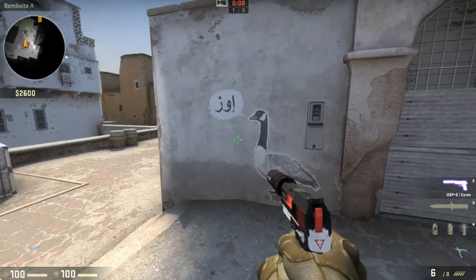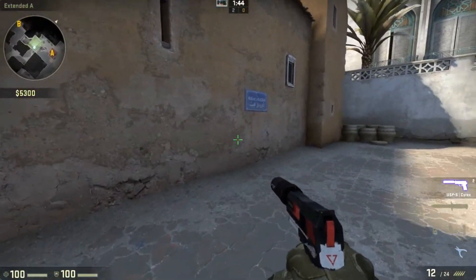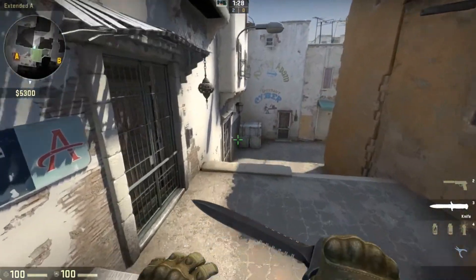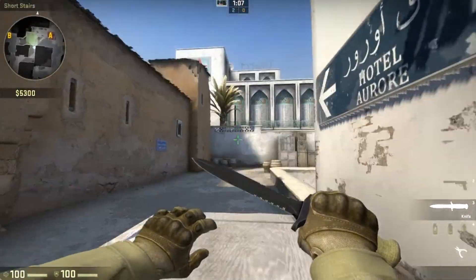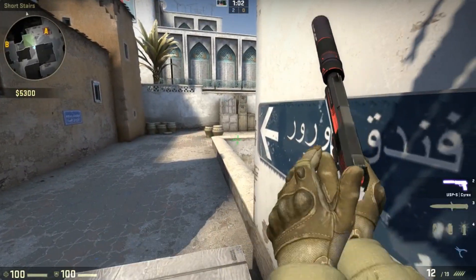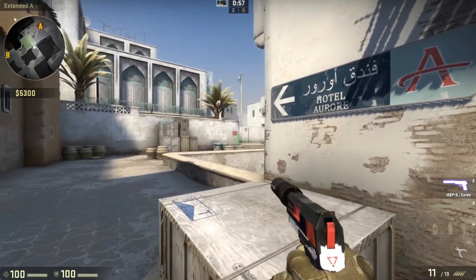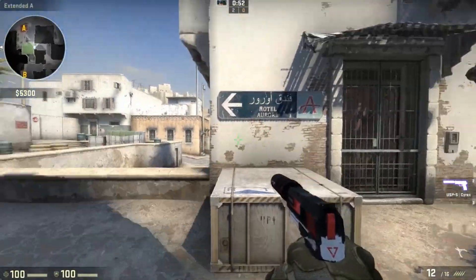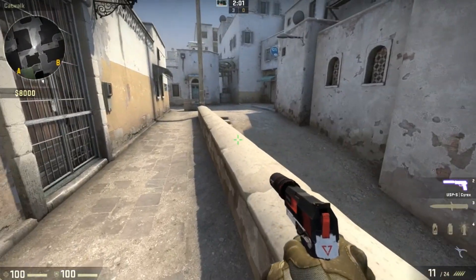They have removed the stairs here — this was annoying to me and I'm happy that it has been removed. But I really hate this one, because the double barrel, the double boxes — that was good. You could get boosted up or just get up and take a fine peek. But here you have to peek like this, so this is bad. I don't like this. I really liked the previous one. Everything looks fine.